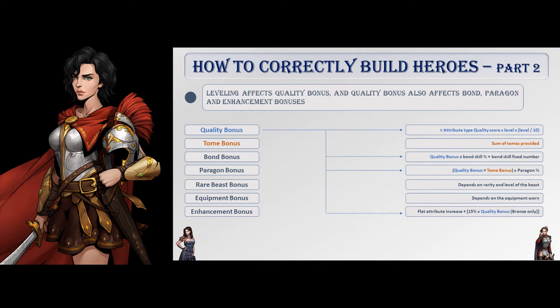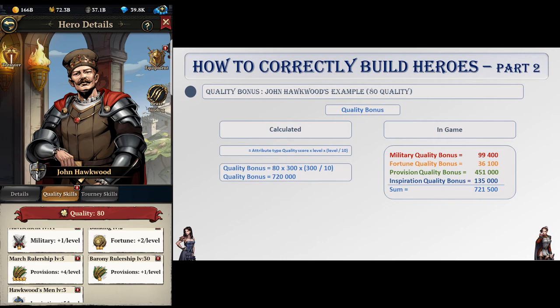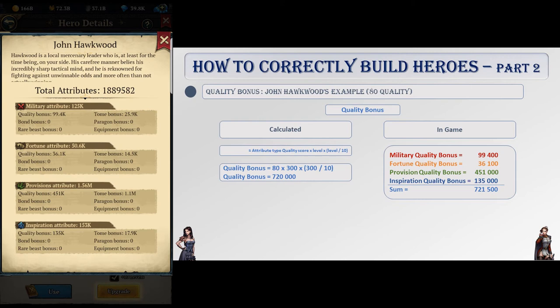Quality bonus seems to be the only one affected by level. But since bond bonus, paragon bonus, and enhancement bonus all have quality bonus in their formula, a level increase will affect 4 subcategories. The quality bonus formula is approximately: attribute type quality score × level × (level / 10). Here's an example: my John Hawkwood has 80 quality, so his quality bonus score should be 80 × 300 × (300 / 10), which equals 720,000. If you look at his attributes, you can see that the sum of his four quality bonus scores equals 721,500, which is close enough.